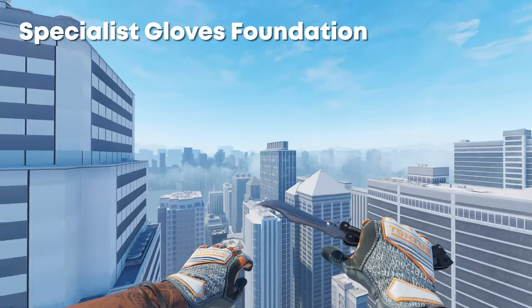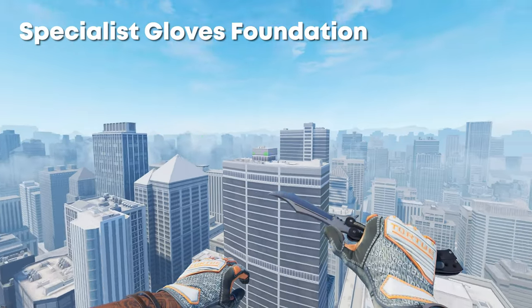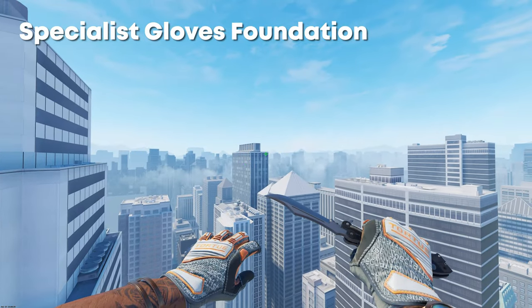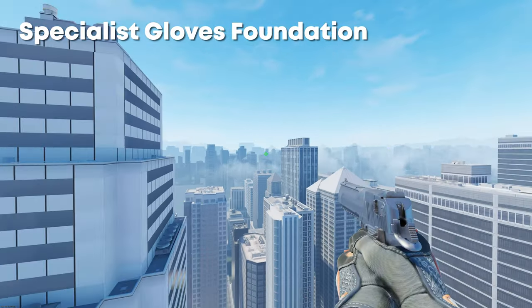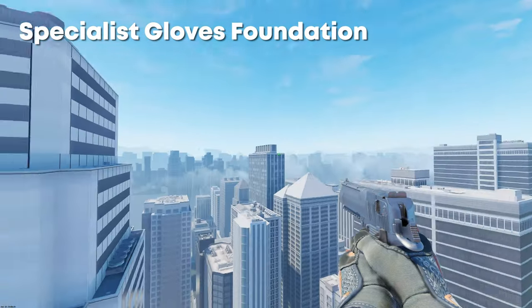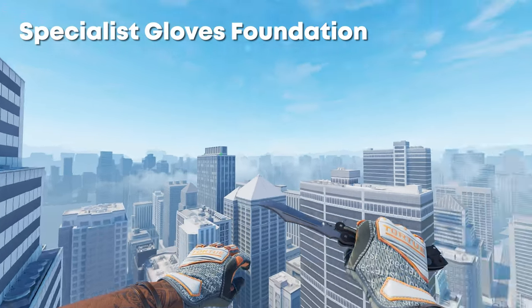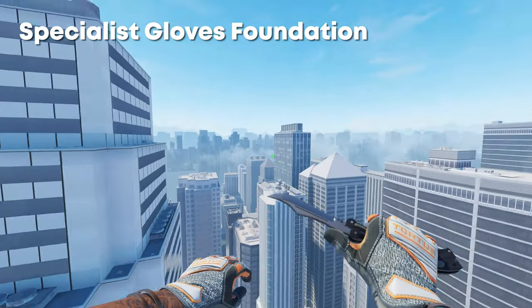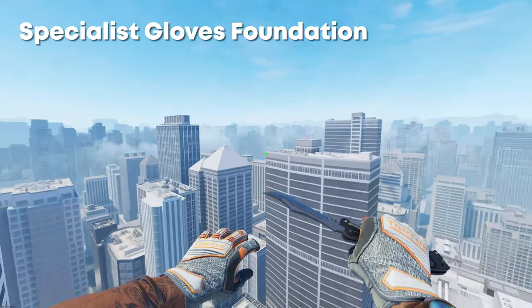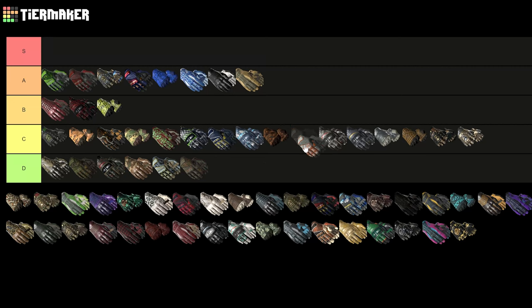Next up we have the Specialist Gloves Foundation. They're pretty clean and it's nice to have a glove with some orange on, but I just really don't like the pattern that literally has text saying Specialist. When you're holding a pistol you can actually see the text. I'm not a massive fan — it just looks very tacky. The texture kind of fits, and it could be like a brand or part of the gloves, but the Specialist text on it I just really don't like. So I'll put it around here.